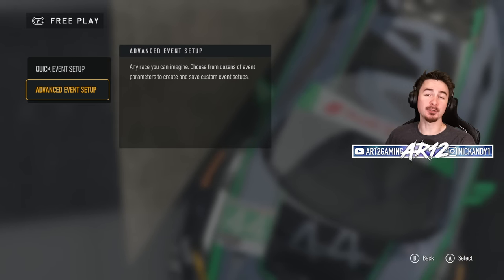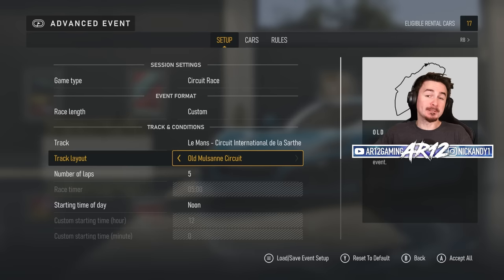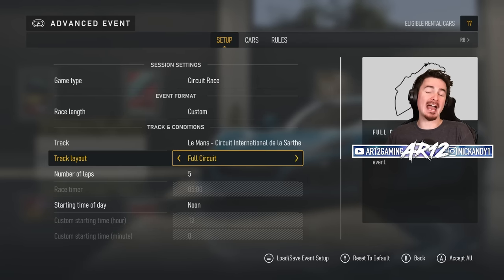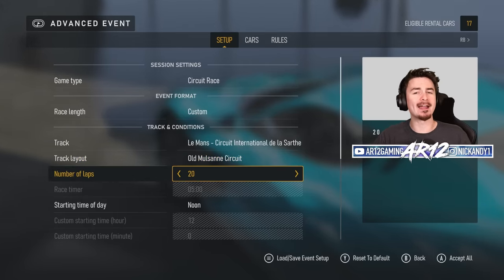Once you're in the advanced setup, you're going to want to follow these settings. You want it to be a circuit race around Le Mans — specifically the old Mulsanne circuit, the one without the chicanes on the straight. You'll see why in a second.